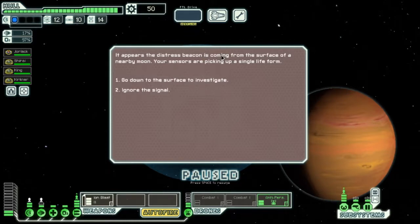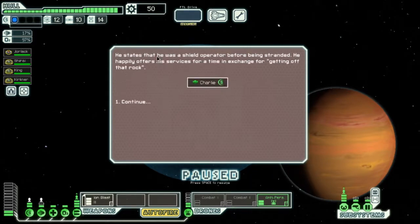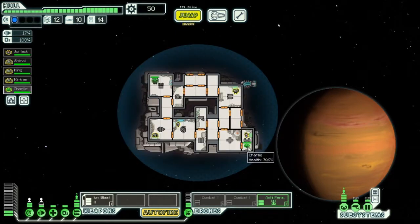It appears the distress beacon is coming from the surface of a nearby moon. Your sensors are picking up a single life form. You find a colony that seems to have been recently attacked. Exploring the devastation, you find a lone survivor. I'll invite him to join the crew. He states that he was a shield operator before being stranded, and he happily offers his services for a time in exchange for getting off that rock. So he knows how to operate the shield, so I can just have him as a straight-out repair person.